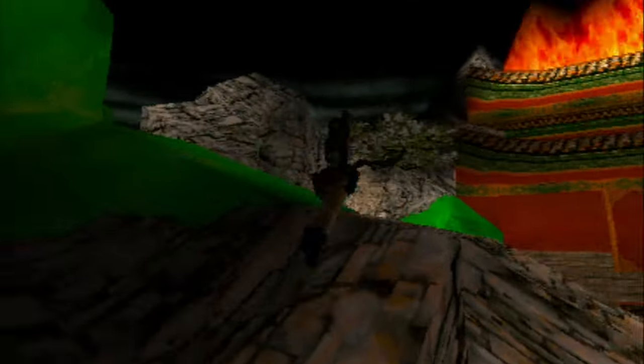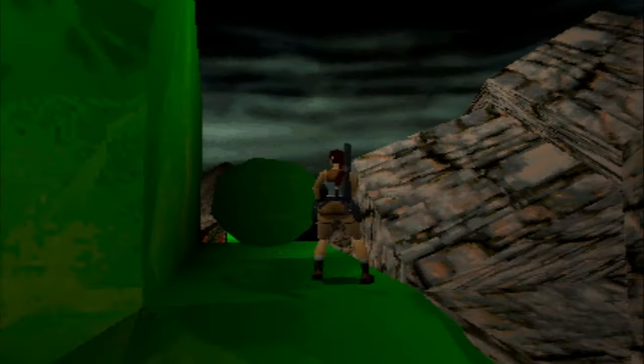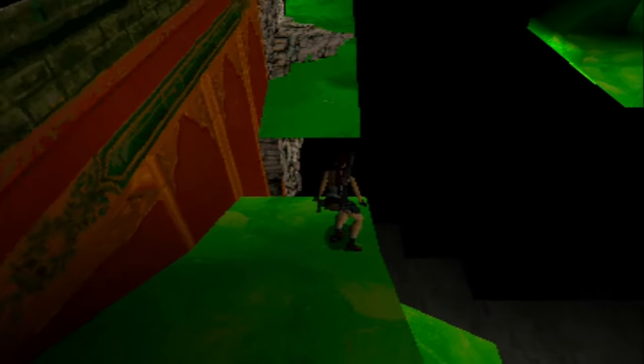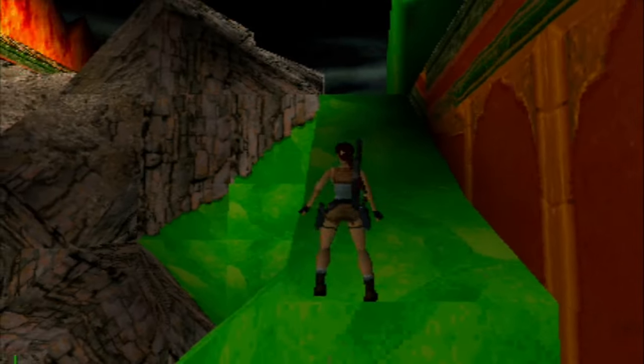Let's try that again. Lara stops — she'd think at this point she'd wear better shoes to stop sliding down on platforms. Right, gotta roll and then hang off the edge. There we go. What the fuck — looks like the boulder just came back.